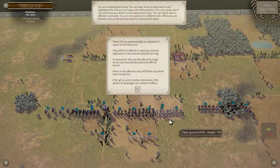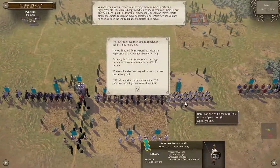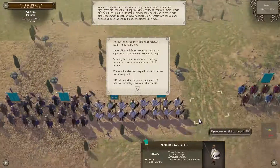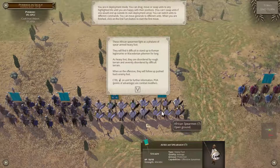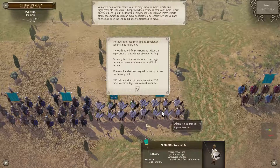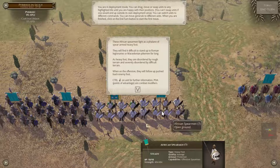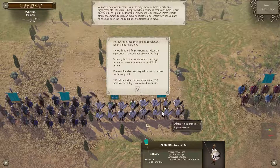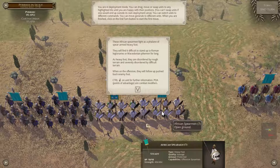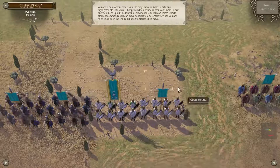Let's zoom in a little bit and see what we've got here. African spearmen — these African spearmen fight as a phalanx of spear-armed heavy foot. They will find it difficult to stand up to Roman legionnaires or Macedonian pikemen for long. As heavy foot, they are disordered by rough terrain and severely disordered by difficult terrain.